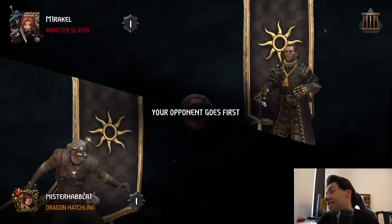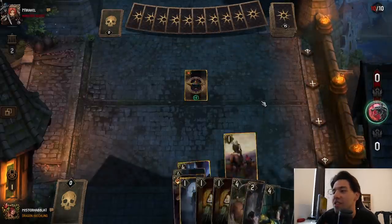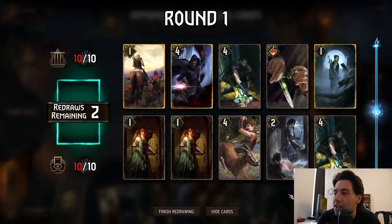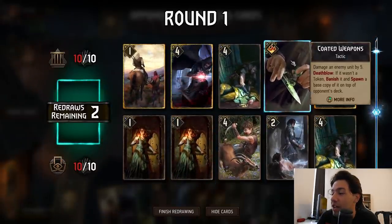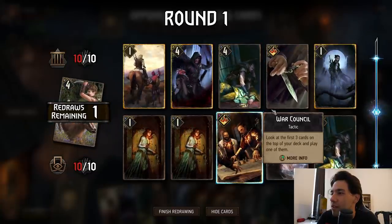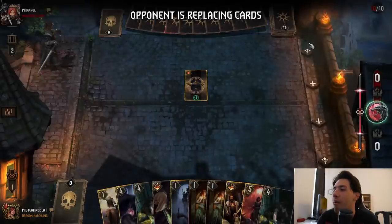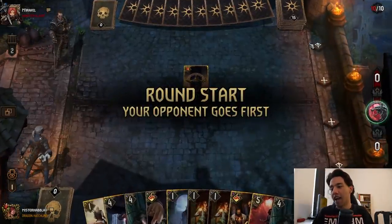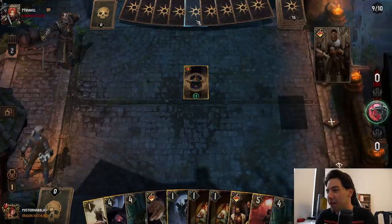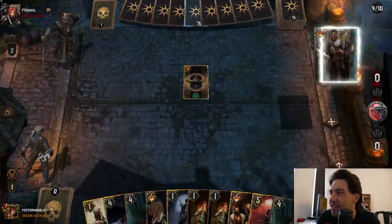We're playing Nilfgaard. Do they have purifies? Not sure. All I need right now is Operator — literally all I need right now is Operator. War Council could technically give me an Operator. I need this. This is a clog hand, baby — this is the clog hand. Oh, this is exactly what I wanted. It's not even funny.